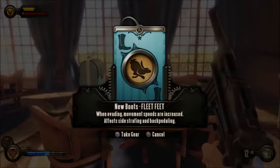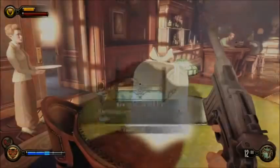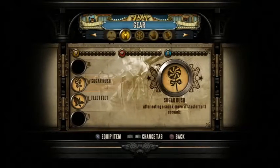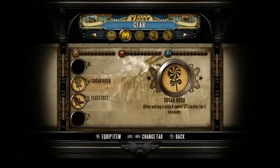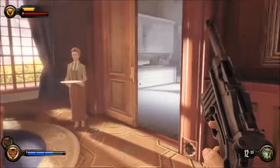These three pieces of gear are always the same because you get them by entering in a code from playing Industrial Revolution, which is just a silly little puzzle flash game online. This one isn't very good but I'll take it. They give you 500 bucks. This one's really good when you're fighting handymen. I don't really care about moving faster once I take things. You can manage your gear - hit select for your objective, gear, weapons, vigors, and you can re-listen to voxophones. They automatically equipped some stuff. I don't want that Sugar Rush one on.